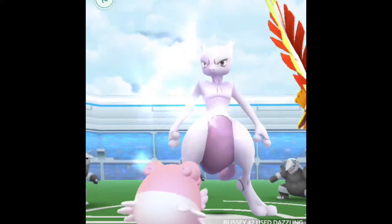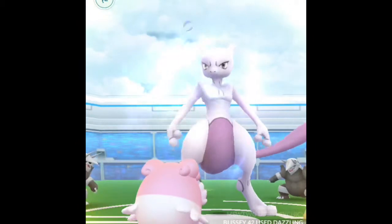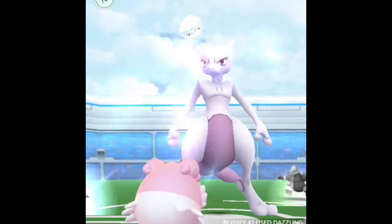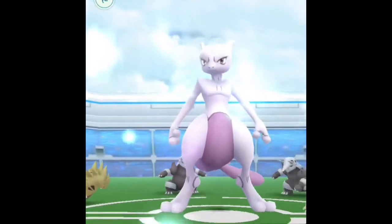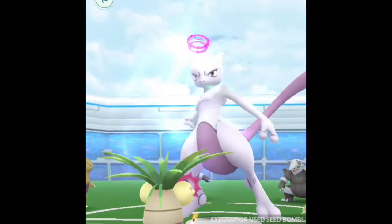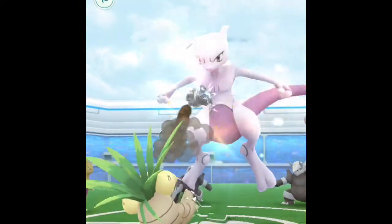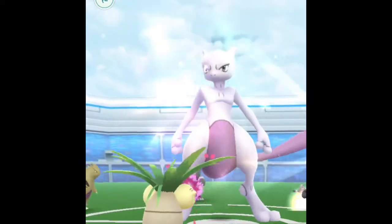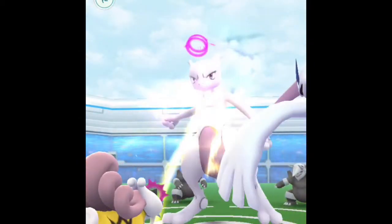Sounds intense over there. I'm battling with 2 accounts so while we're doing the catching I apologise if I wait a little bit — I've got to catch on 2 accounts. We've got Exeggutor in now, blasting away with Seed Bomb on Mewtwo. There was a white flash — that's probably just someone switching in their Pokémon. That white flash has happened before at the start of raids.